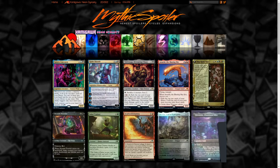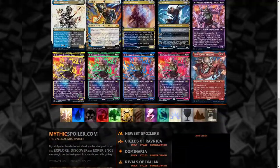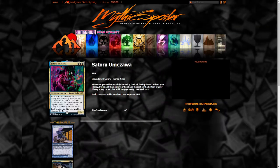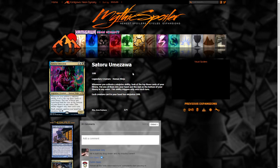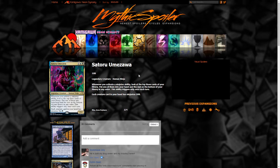We are on Mythic Spoilers, the website I use to keep up to date with all my spoilers. Since it's a short list we can look through all of them. First, Satoru Yimizawa — that's his name and that's his showcase art, which is nice and looks more like a Japanese art style. He's a one blue black legendary creature, human ninja, two four. Whenever you activate a ninjutsu ability, look at the top three cards of your library, put one into your hand, the rest on the bottom in any order. This ability triggers only once each turn.